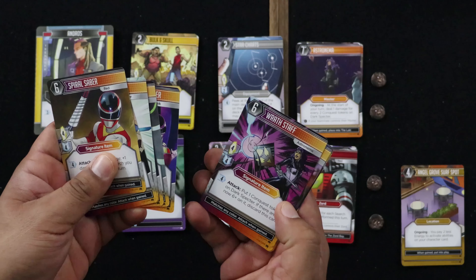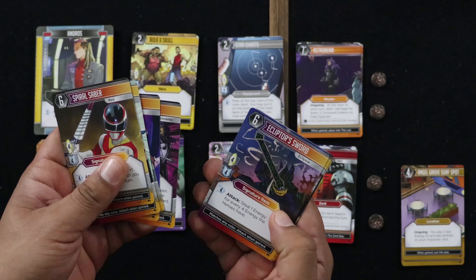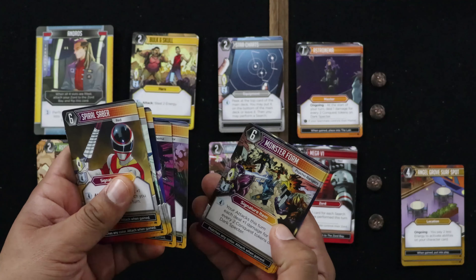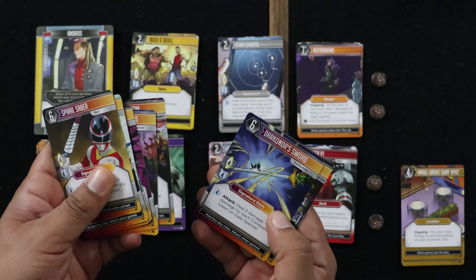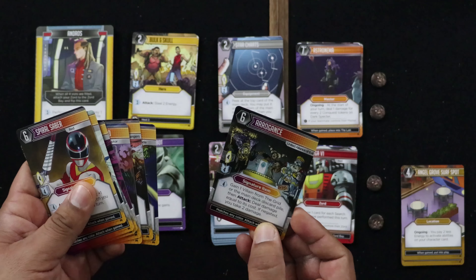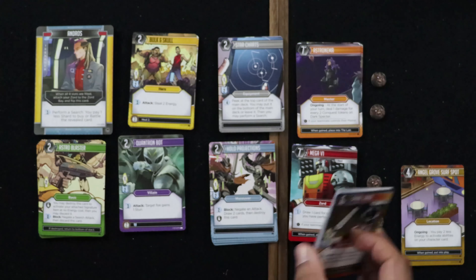On the villain signature weapons: put one conquest token on Dark Spectre; if there are six or more, you discard the card. Steal one energy for every four energy the heroes have. Psycho Ranger monster form: each attack this turn deals plus one damage for every two conquest tokens on Dark Spectre. Darkonda's sword: deal two damage plus one damage for each conquest token on Dark Spectre. Then Arrogance: gain one villain from the grid, main deck, or discard pile, then attack — deal damage equal to its cost. Very cool.